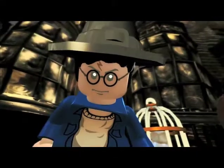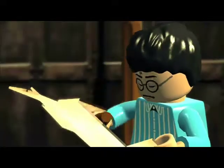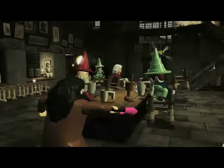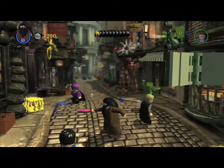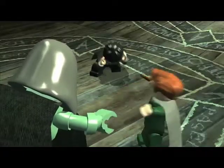Magic is one of the crucial new focus points for Lego Harry Potter. It enables you to do amazing things, and your characters will learn new magical spells as you progress through the game. Within the world of Hogwarts there are lessons which you can take and learn spells which will enable you to do things you've never been able to do before.